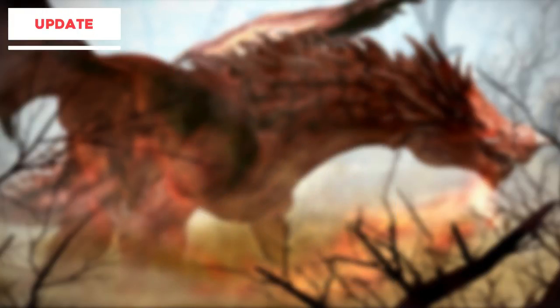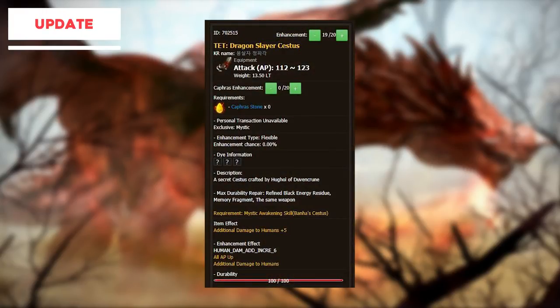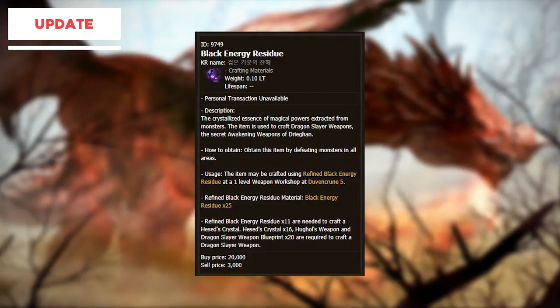Drieghan also introduces the Dragon Slayer Awakening weapon. This is an item that is able to be crafted by procuring several materials found mostly in Drieghan. The Dragon Slayer, though badass sounding, is a little bit worse than the Dandelion boss weapon, but it is craftable and it is able to be repaired with both memory fragments and refined black energy residue. Refined black energy residue is a material you craft in Duvencrune, the capital of Drieghan, by using brand new item drops called black energy residue that drop from monsters throughout all the regions, not just Drieghan. It's not a super common drop so you might as well just use memory fragments if you have them, if you don't have luck with getting a Dandelion of course.